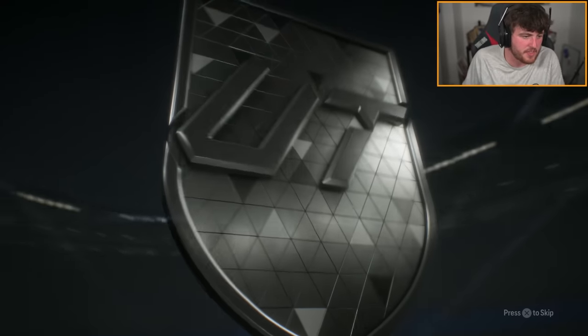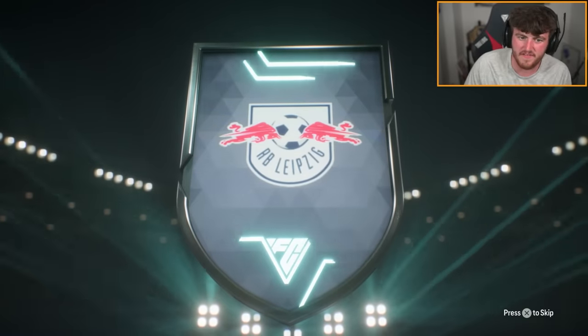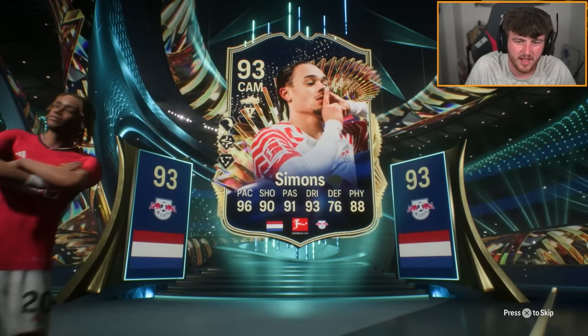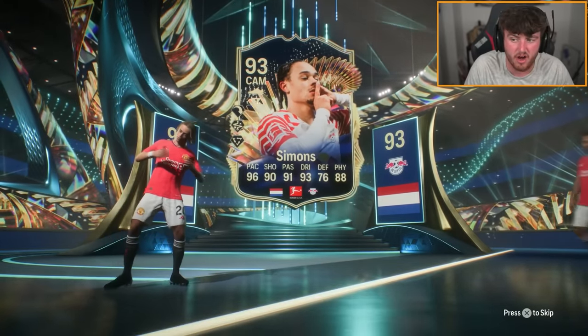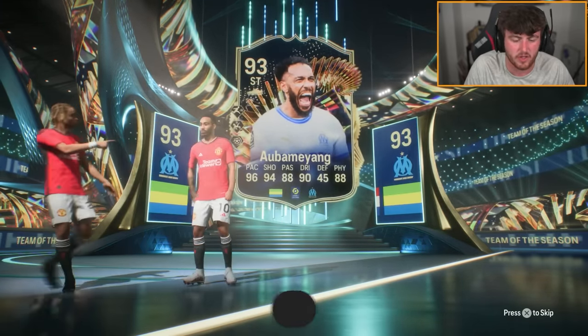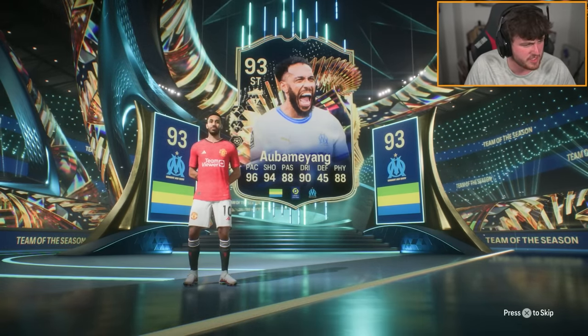Apparently this footies pack is cracked. We're going to find out. It's one guaranteed 97 or higher, so hopefully we get a 99 rated card in there. We've got ourselves a Bamiyang and Xavi Simmonds on the front. The footies are going to pop up behind anyway, and it's a duo footies as well. Let's see what we got.